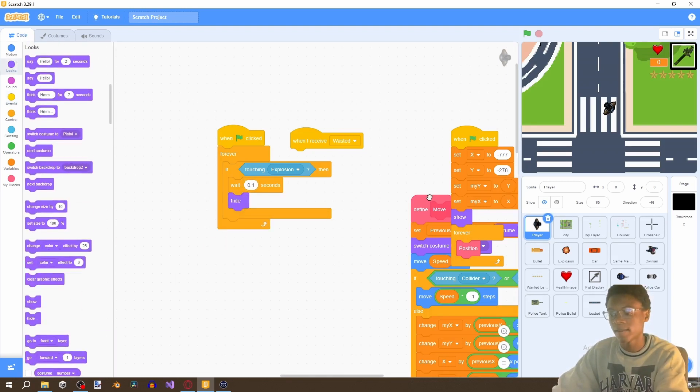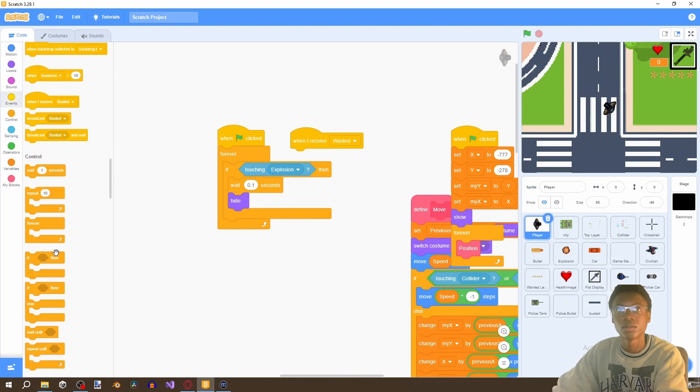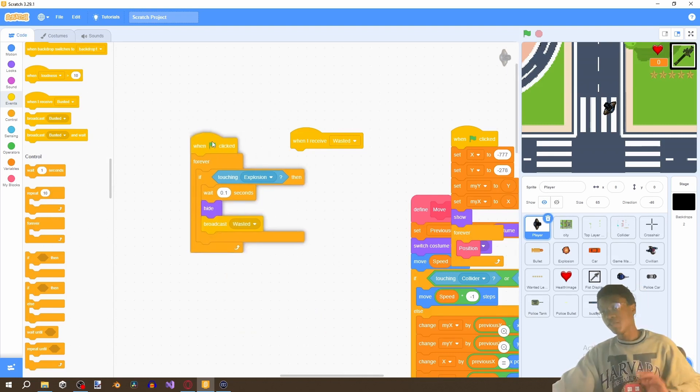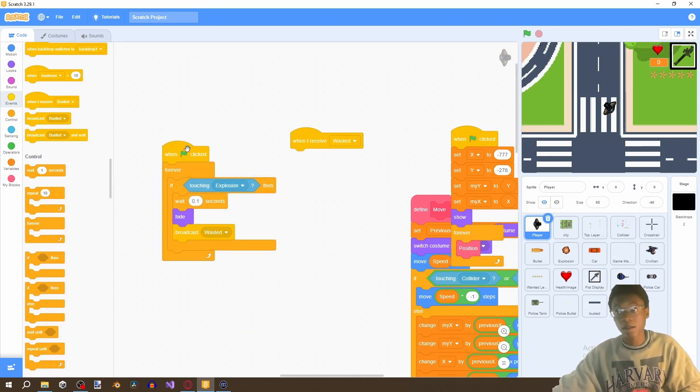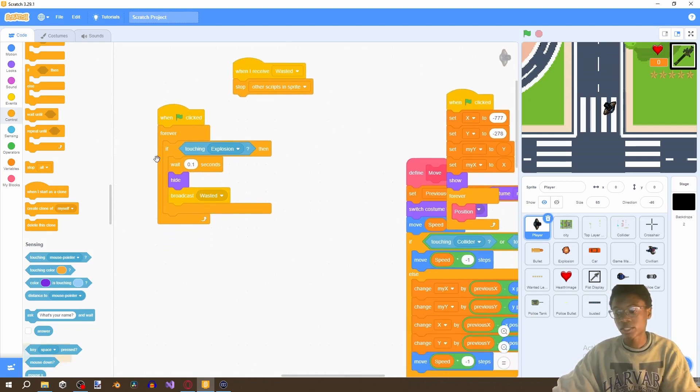So if our player touches an explosion, we wait a second, make the player hide, and then broadcast wasted. When we broadcast wasted, we want to stop the other scripts in the sprite.